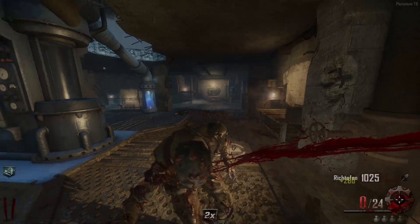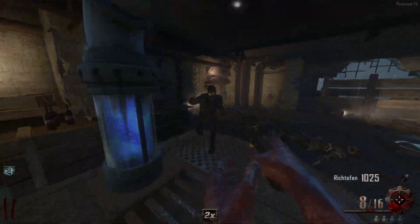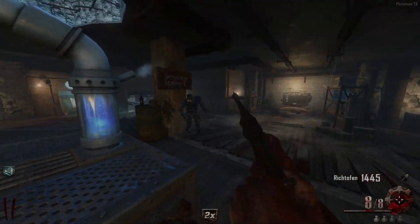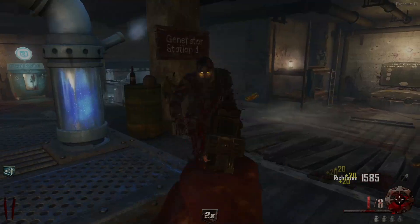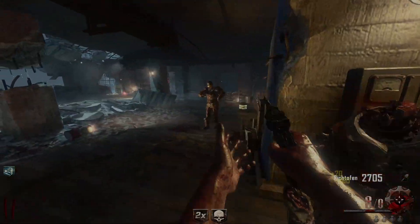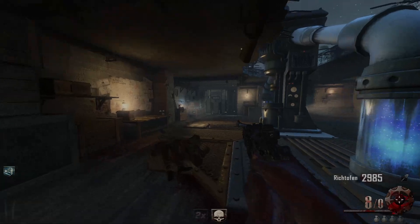We're just gonna need a lot of points here because we got to open up every door, buy every wall weapon, just everything. I got a double points on round two, let's try to maximize this as much as possible and rack up as many points as I possibly can. I got an insta kill too - that's actually very nice, I can maximize this double points and get all these knife kills out of the way.